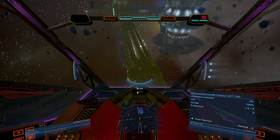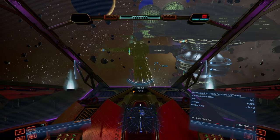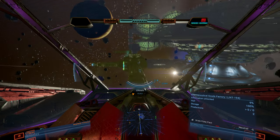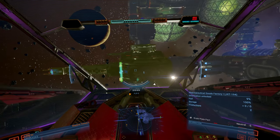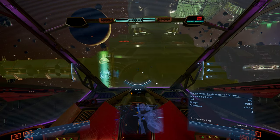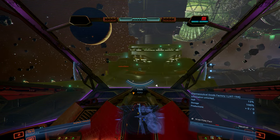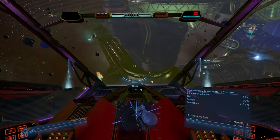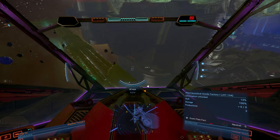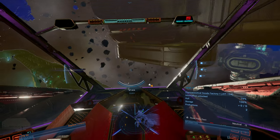You can also learn about interesting modules by getting close to them. You don't need to be in scanning mode to do that. So when they light up like that, it means you get them. Information unlocked was 9%, now it's 13%. You get that just by looking at the station parts. We learned about that part.